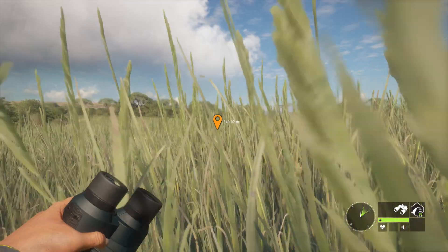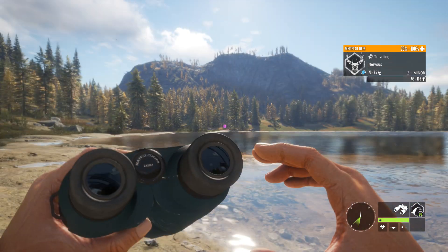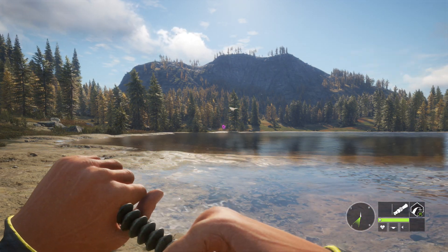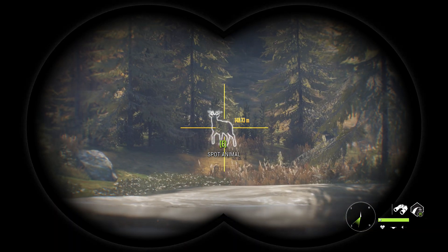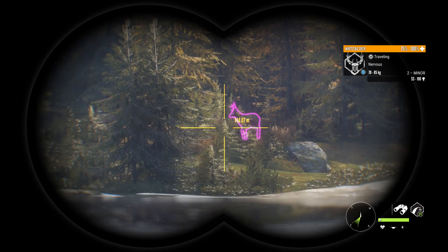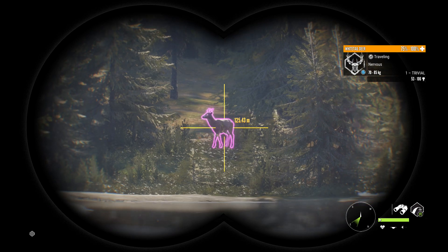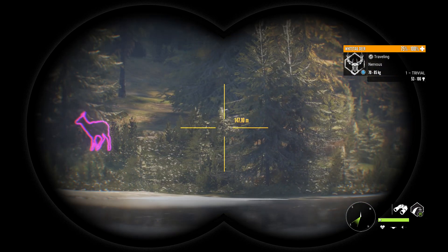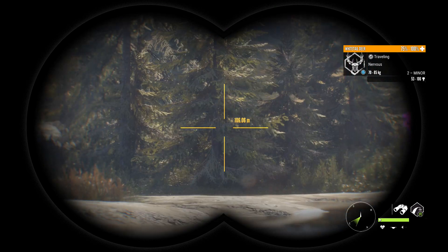Let's see if we can spot some. We found a white-tailed deer — let's call it and see if we can get it to move a bit. That's an example of what TrueRacks will do. You can see how that one's a bit different, kind of like little twigs there. That's level one, that's level two — you can see how the level two has slightly larger antlers as well.